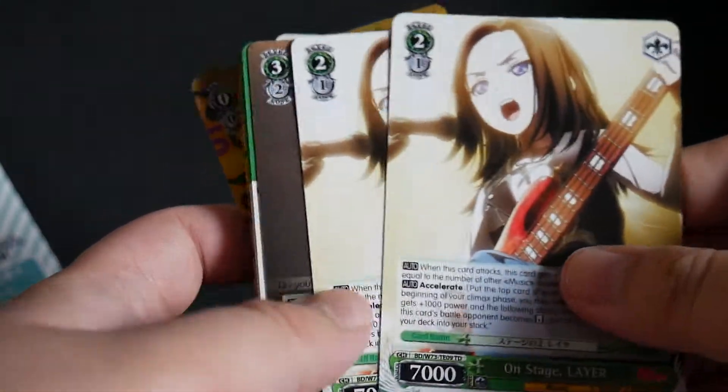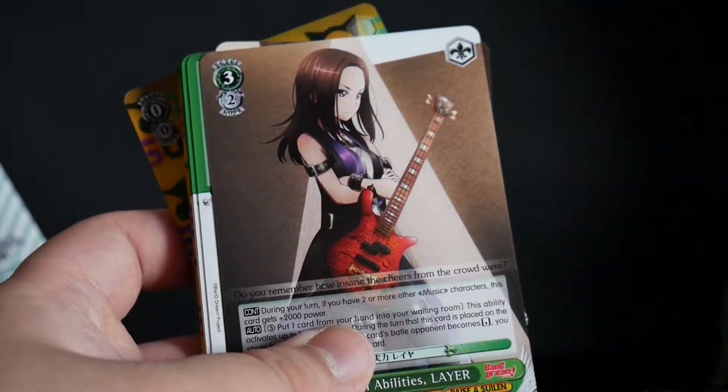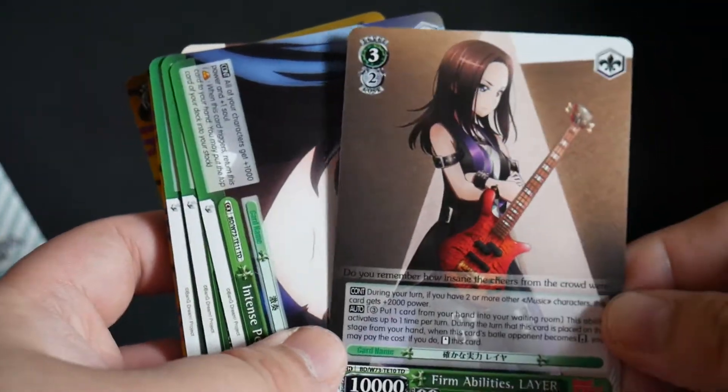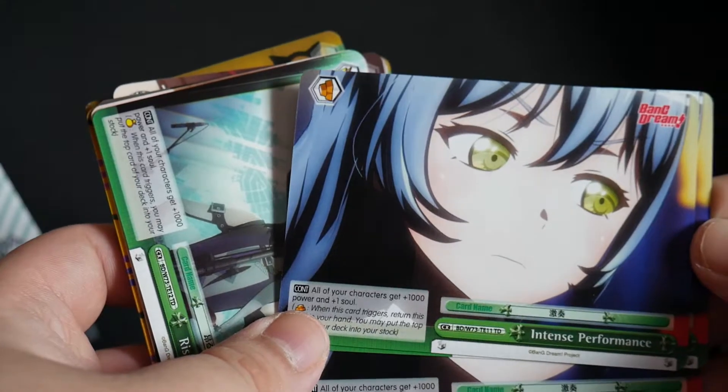2 copies of Firm Emotions Lock, On Stage Layer, your Level 3 that's not foil — so your second copy of this card.